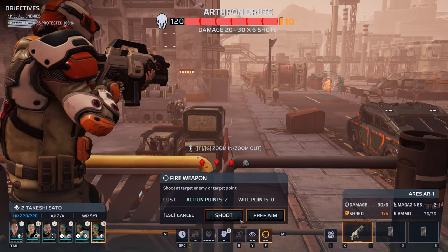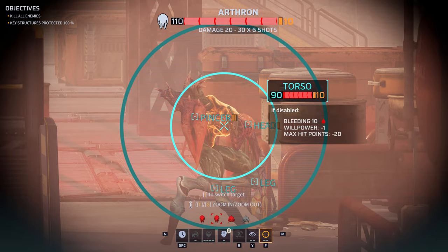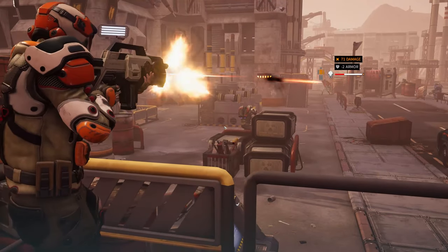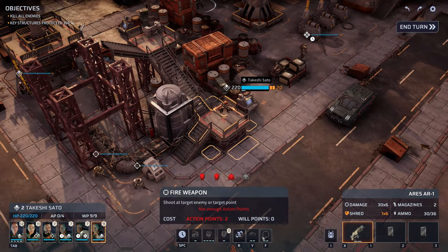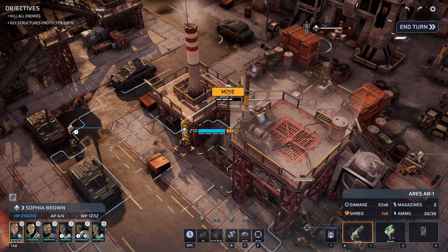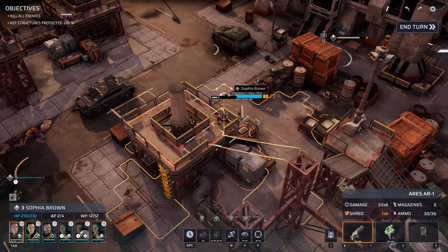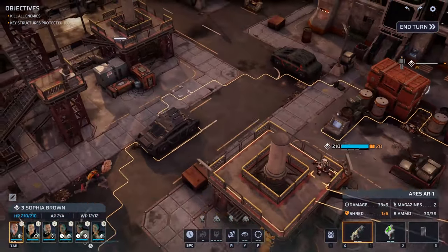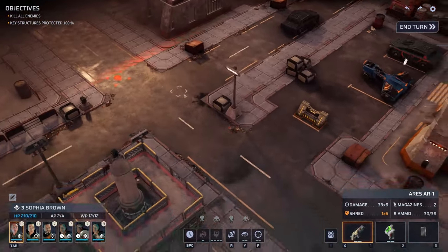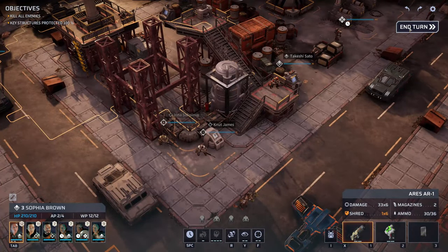Takeshi can take a shot — we'll have him go after that same Arthron. That did a little better. We'll move Sophia up here and see what she can see around the area. All of our enemies seem to be over here, but maybe we should keep Sophia up there just in case something comes from this way. And that's all we can do for now. Let's end the turn.